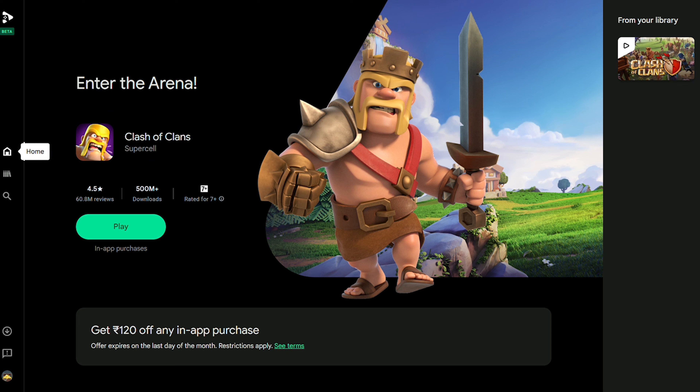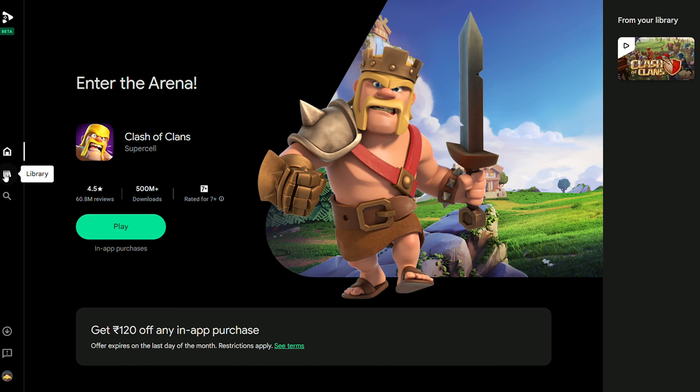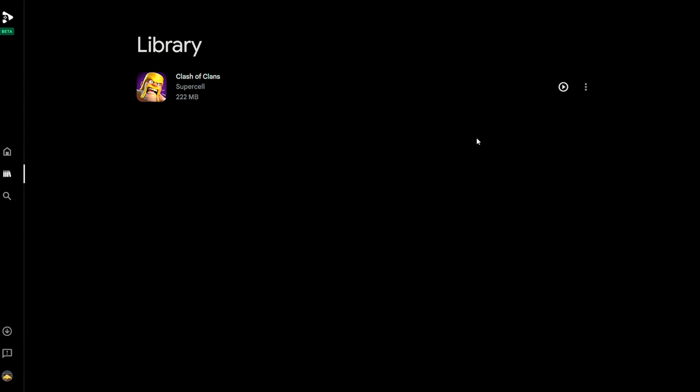First, search Google Play Store on your browser in PC and open the first link. Then on top you will see such a banner — click on it, then download the beta and install it in your PC.